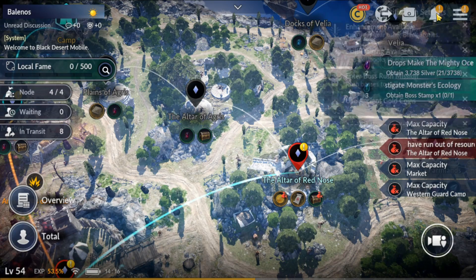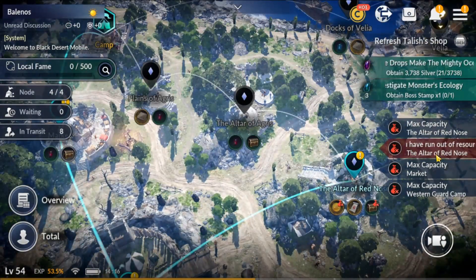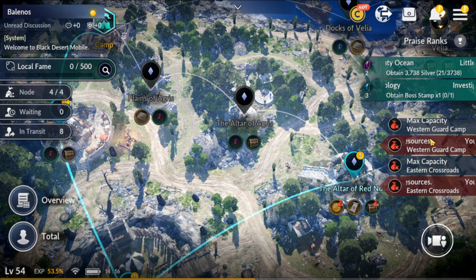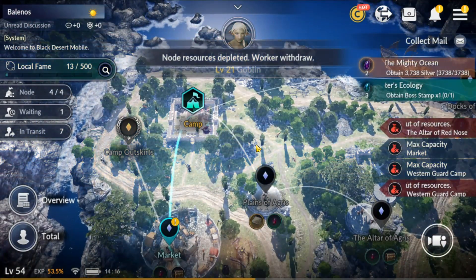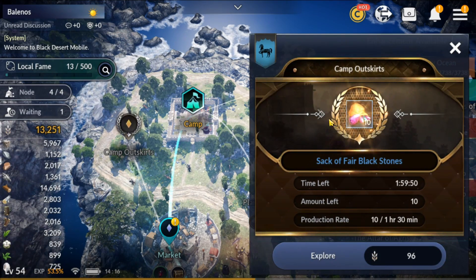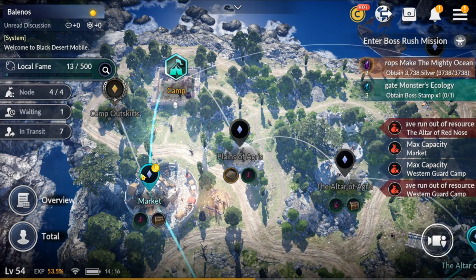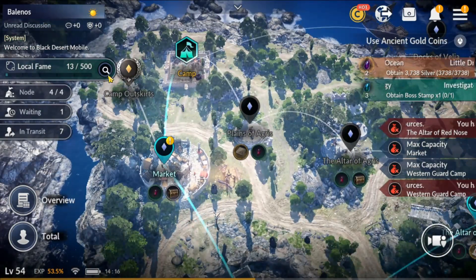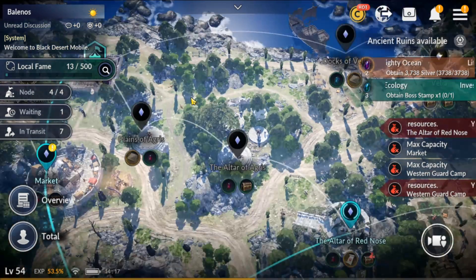Let's get rid of the other issues. You'll also notice run out of resources and max capacity notifications — let's go through them and collect. When you're collecting your node resources, there is a chance that a special event will appear, which is the other random event. Usually this will have sacks of good black stones, rare black stones — it can have tablets, boss rush tokens, really good rewards. I would always recommend going to get these as soon as possible. You do need to have nodes connected all the way up there to get it, and sometimes this will appear all the way up at the top which can be a pain to use all five nodes to reach. But I'd still recommend going to do it because the resources are really good.